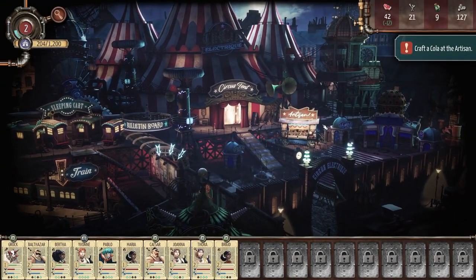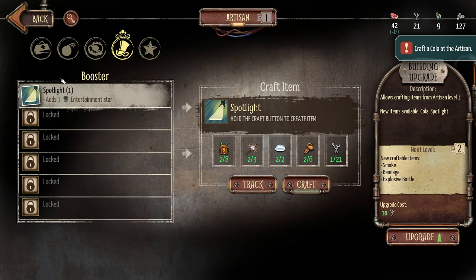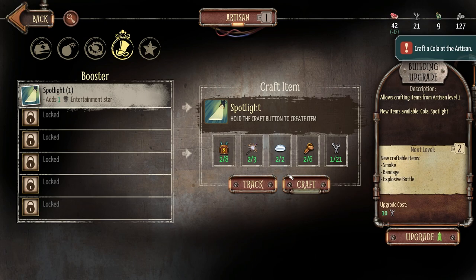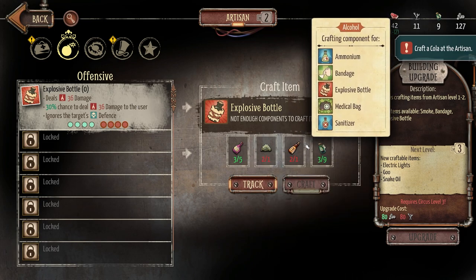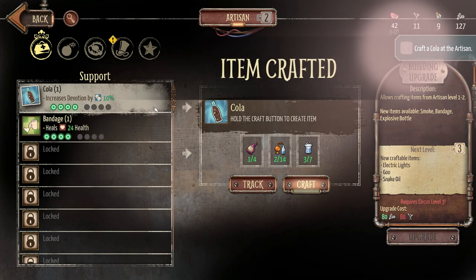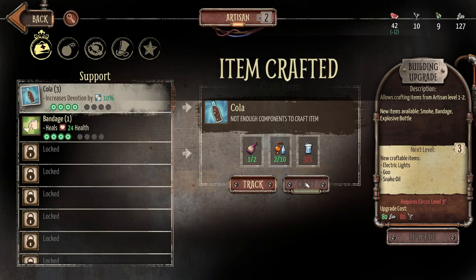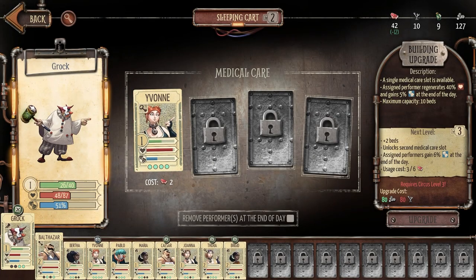Artisan is unlocked — this is huge! So now we can finally craft things. Cola will increase devotion; spotlights will add entertainment stars. I definitely want to craft a spotlight using glass lens, sparkers, transformers, screws, and tools. Let's craft one. Looking at other recipes: smoke adds a complexity star; bandage increases health; explosive bottle deals 36 damage with a 30% chance to deal 36 damage to the user. I'm going to craft a cola and a spotlight. My logic in these games is just to craft relentlessly — if you can craft something, craft it — because often you'll sit around with stuff in your inventory that never gets used.